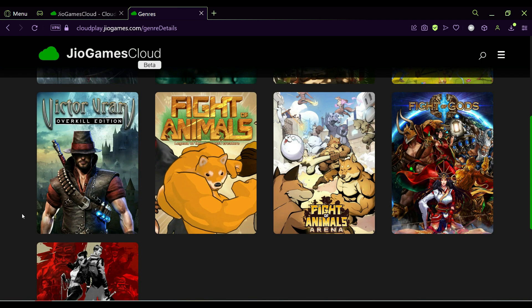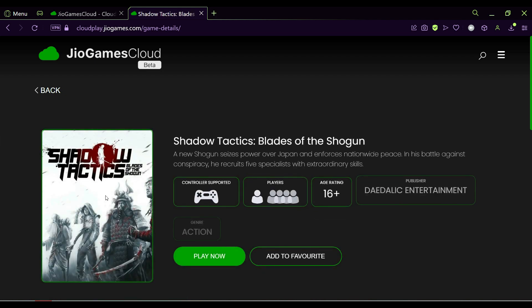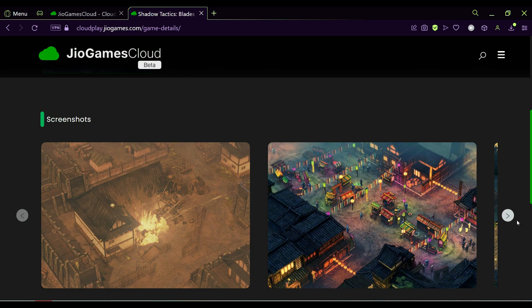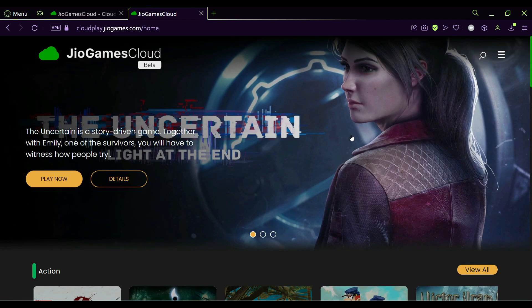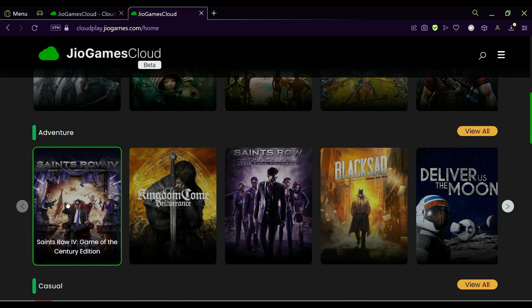GeoGamesCloud is a gaming platform where anyone with any smartphone, set-top box connection, or standard laptop or desktop can play high-end games in higher resolutions without any hassle. Games are available to play instantly without the need for any downloads, installations, or updates. GeoGamesCloud has games from all genres — from AAA games to casual to hyper-casual.